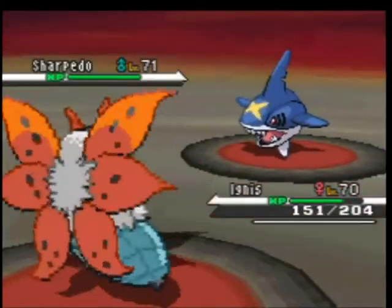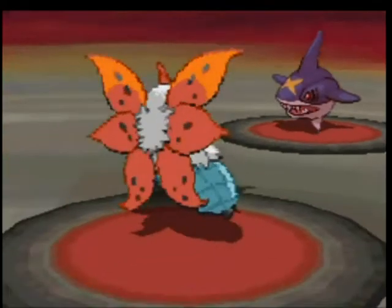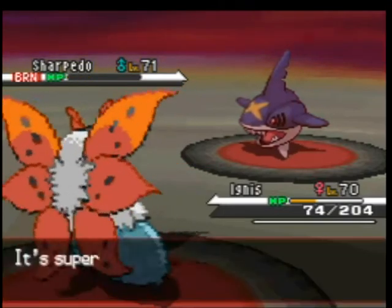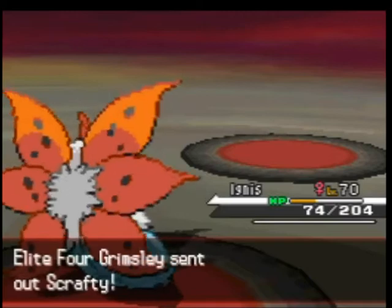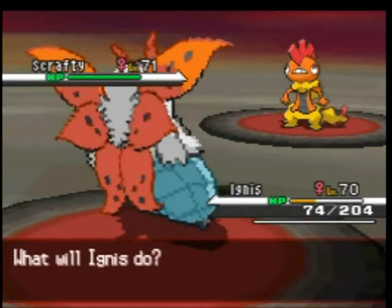Yep, he is actually faster than Volcarona — considering that I have a Hasty nature, that's quite impressive. Flame Body would be very useful if it weren't for the fact that he's gonna get KO'd anyway. Sharpedo and Krookodile have such paper-thin defences that they tend to go down even to resisted attacks sometimes. Sharpedo faints if you so much as look at it funny.